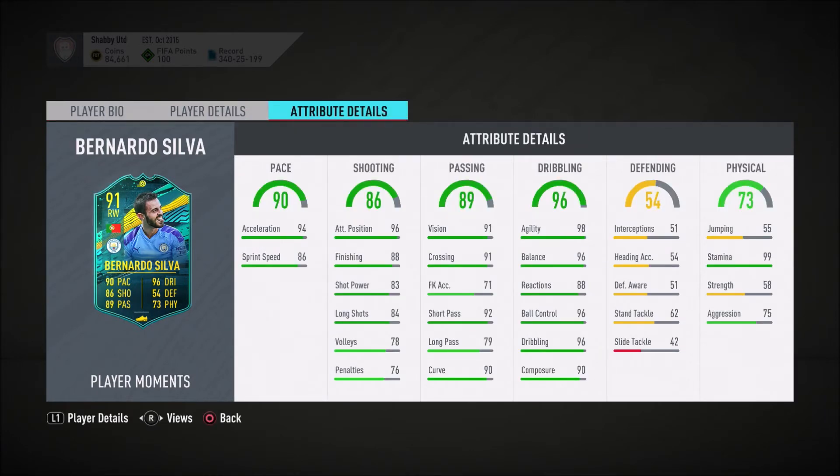Let's look fully into his stats. His balance is 96, his agility is 98, and great ball control at 96 as well. So it looks like he probably will be incredibly good on the ball. It's going to be very, very difficult to get that ball away from him, with that acceleration of 94 as well.